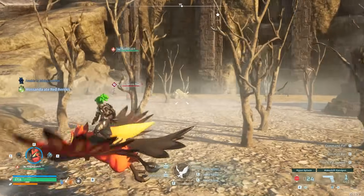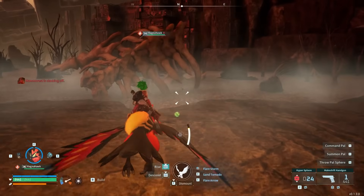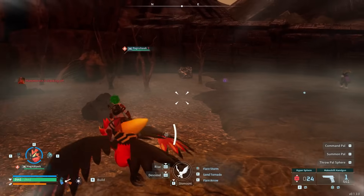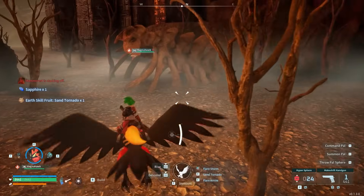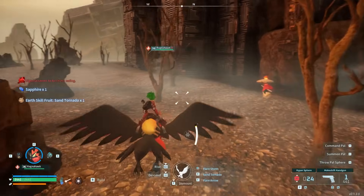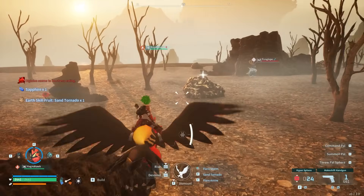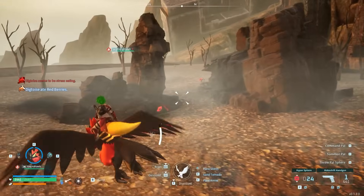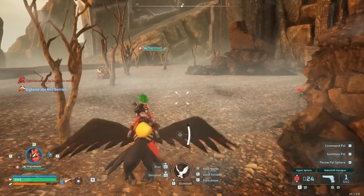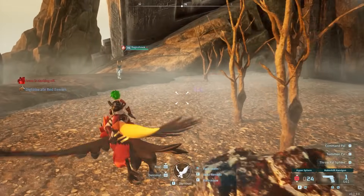For sanctuary number three you will be able to find: Bushi, another boss; Fengalope; Blazamut; Astegon; Lyleen; Palaris, the flying hawk-like pal; Orserk; Shadow Beak; and another Incineram Noct. It appears that sanctuaries two and three have pals in the level 40 to 50 range, based on what I have seen in those two sanctuaries.